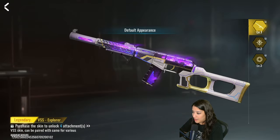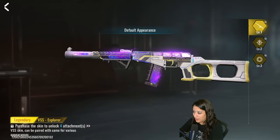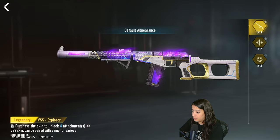We also have a legendary VSS skin. As you can see, there are galaxy vibes inside the gun, which looks really really nice, with some golden accents as well. I think this looks really really clean. Let's see what the kill broadcast looks like.